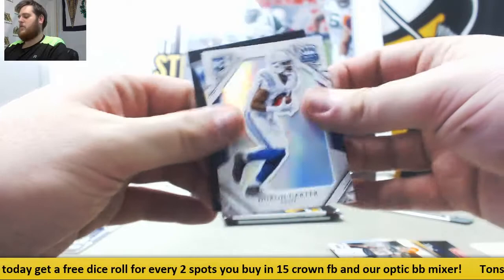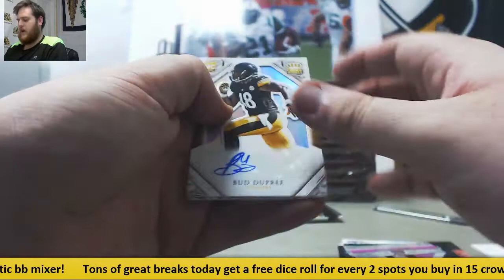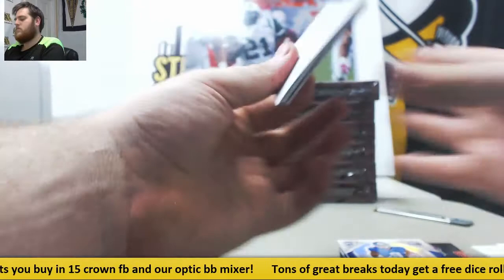Woodson. Brees. For the Steelers, out of 149, rookie auto Bud Dupree. Jeremy Davis. Benjamin. Trey Williams rookie out of 99. Romo. Theisman jersey out of 199.